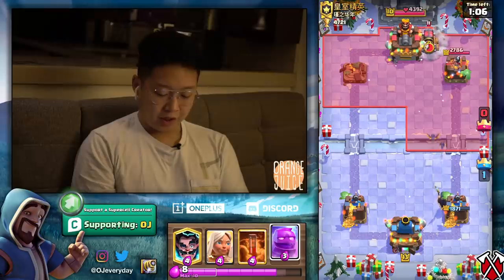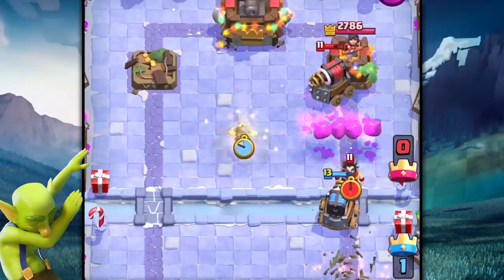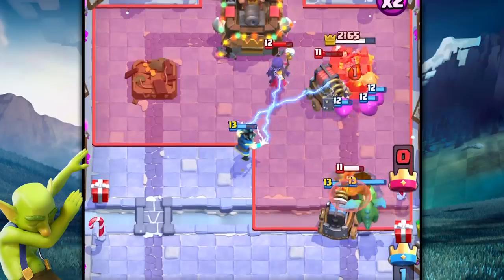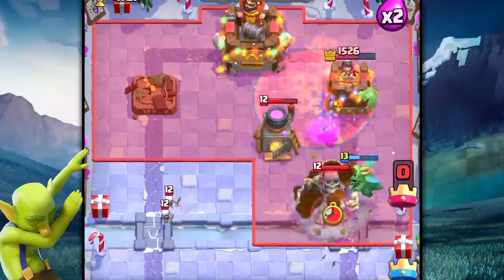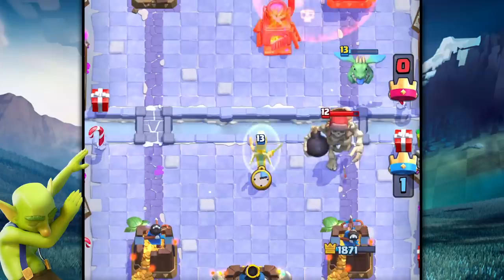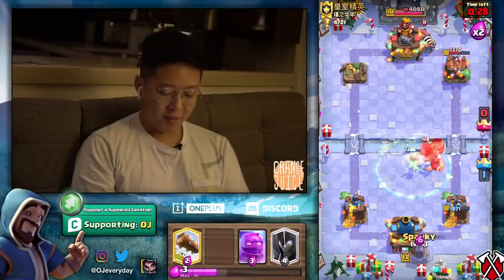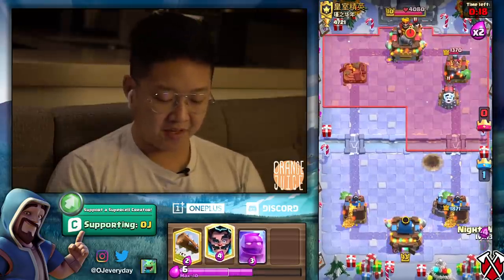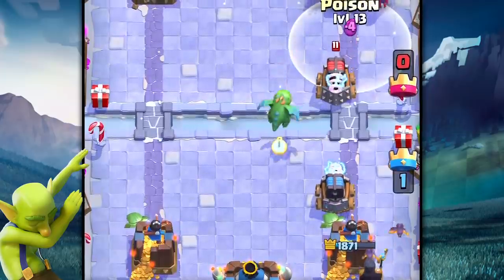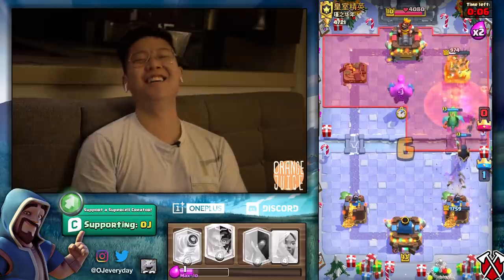We're gonna do a witch — it's double elixir, we're gonna trick shot this. He's got a sparky, so that's how we're gonna play it. I need my electro wizard for this. Now the witch is gone. Gotta get rid of that sparky. I feel like I gotta poison that witch. Double dip on that. Let's stop this giant skeleton. I'll do a sparky in the back — that battle healer is right off. She's gonna die to that bomb before anything can happen; she's not gonna passively heal fast enough, takes five seconds. Maybe I'll use poison. Maxed out sparky survives — he had to use the log for that.